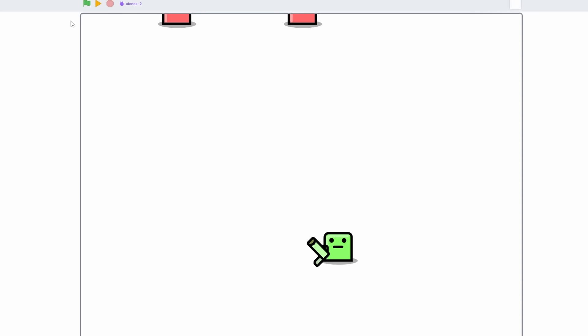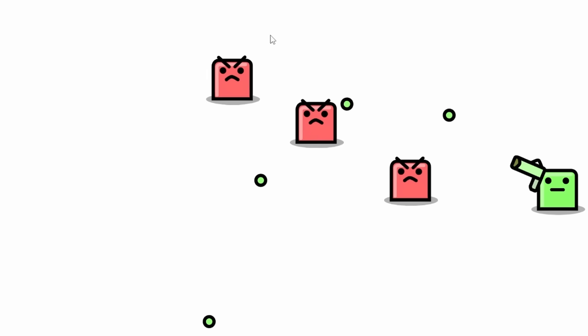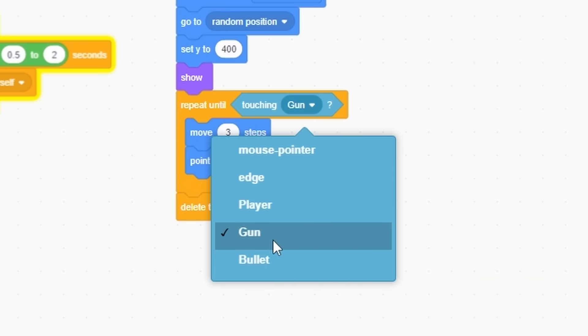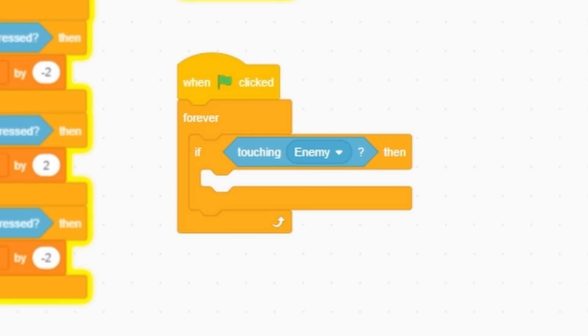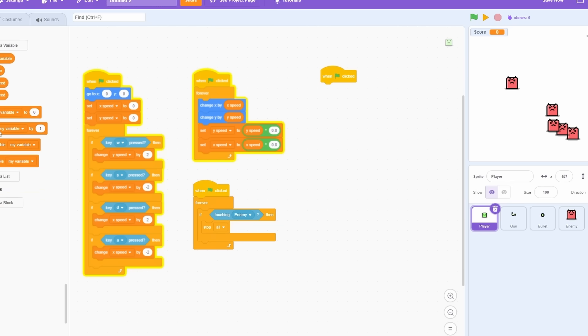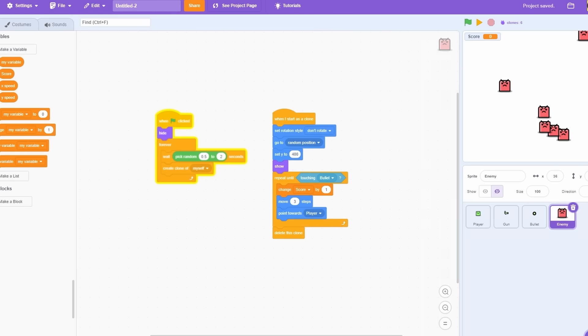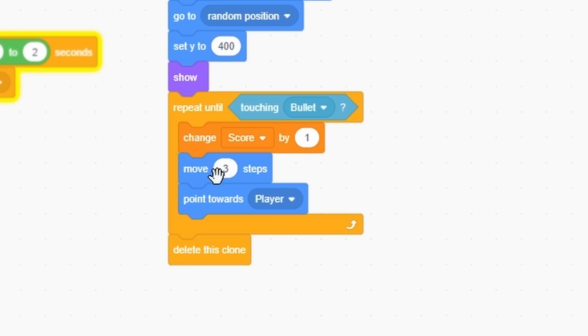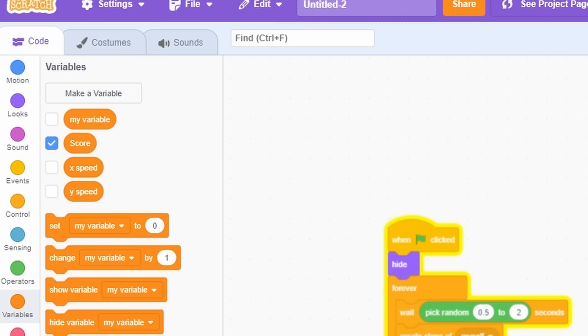My bullets don't destroy the enemies - I had the wrong sprite. In the player, when green flag clicked, forever if touching enemy then stop all to show that you died. While we're at it, let's make a score - set score to zero when started. When touching bullet, change score by one. Let's see: the guys are coming, the score is going up... wait, it has to be placed below the movement code. There we go - one, two - I can kill them.